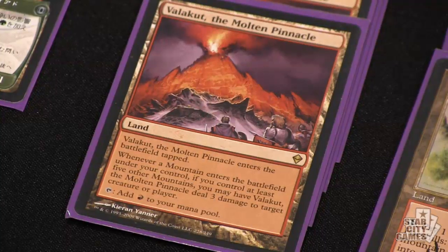The card we were referring to, of course, is Valakut the Molten Pinnacle. It was recently unbanned in Modern. Next week, we'll see if it's any good. But you've basically got a very, very straightforward ramp deck.